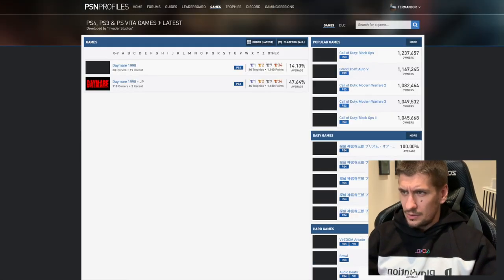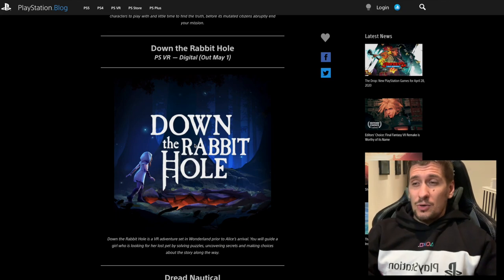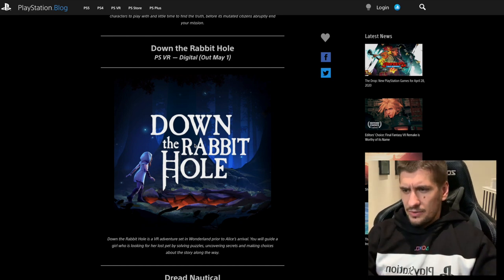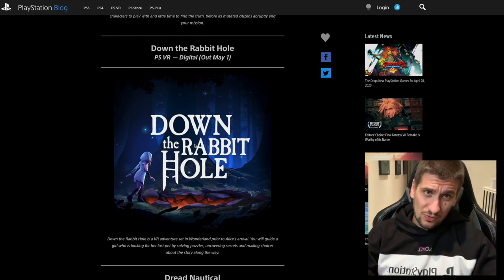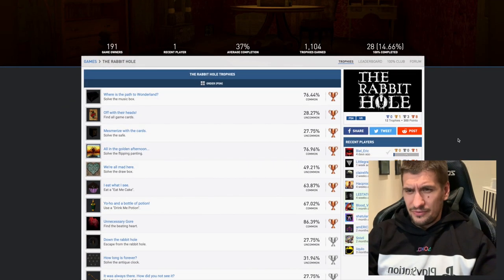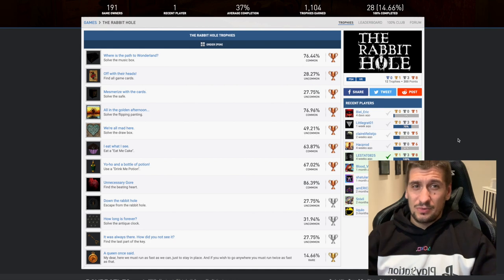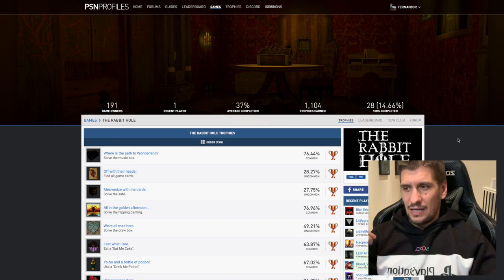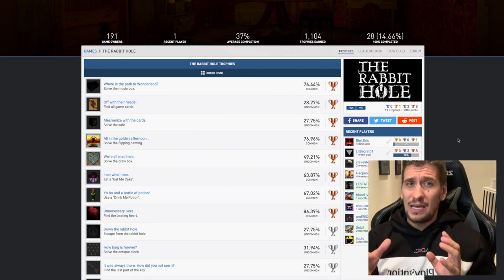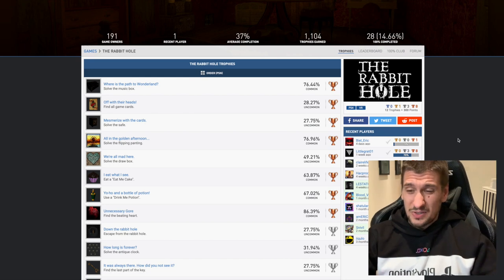Daymare looks really interesting — I'm curious to check it out but I'm not sure if it's easy or not. Invader Studios appears to have made no other games, so this is potentially their first. Down the Rabbit Hole VR — the trophy list went live a couple of weeks ago. It looks like an interesting puzzle game for VR but it doesn't have a Platinum trophy, just a standard trophy list. Without a Platinum it's kind of meh, however it does look like a really solid puzzle VR game — a puzzle escape room type experience. It came out on other VR platforms about a month ago to positive reception.